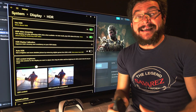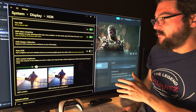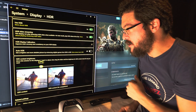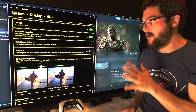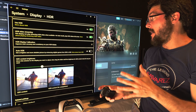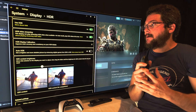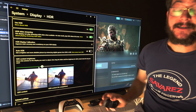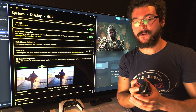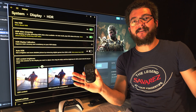HDR on Windows is a real mess. The problem is not where you set your slider — some things are going to look very good and a lot of things are going to look kind of washed out and wrong. In this video I'm going to share with you a solution that's going to be very easy.